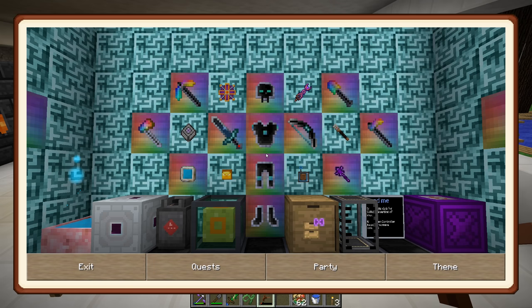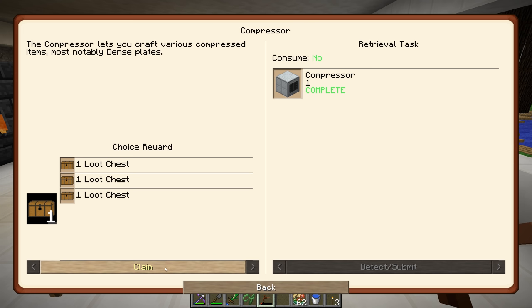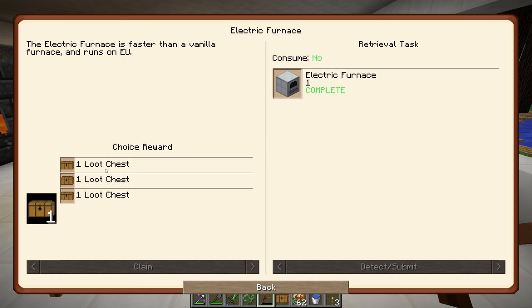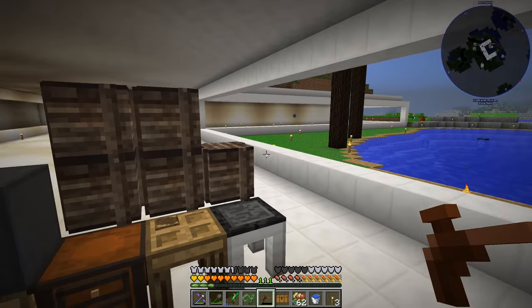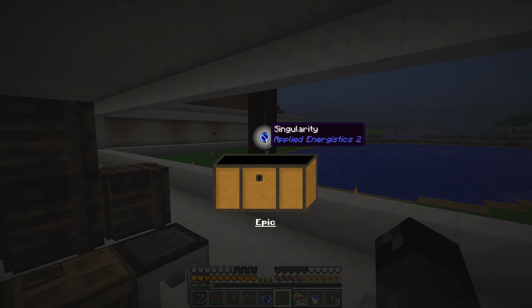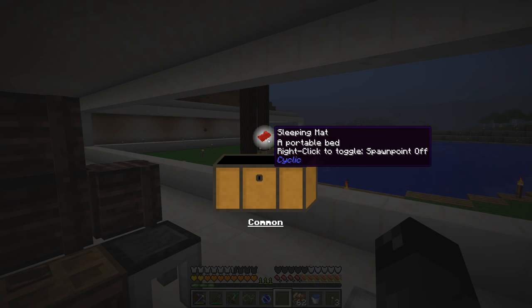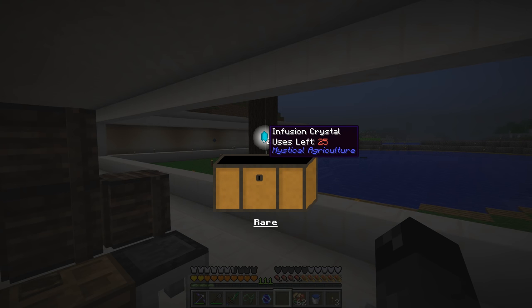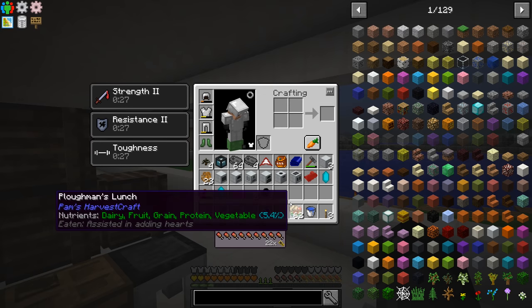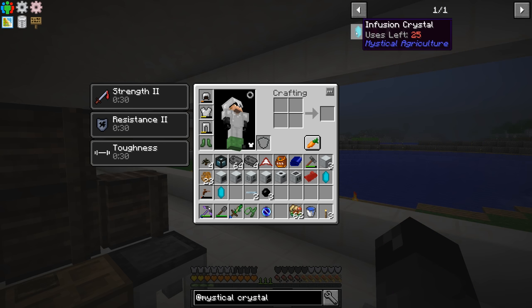A lot of the crafting has been done and we got a lot of quests complete. We have the compressor, electric furnace, and metal former. The metal former is the most important of those. From the loot chests we got a singularity, a sleeping mat, and some infusion crystals — though those only have 25 uses left. You have to do ender amethyst and the energetic infuser to make one of those — kind of an interesting setup.